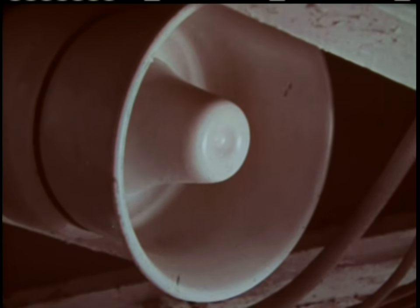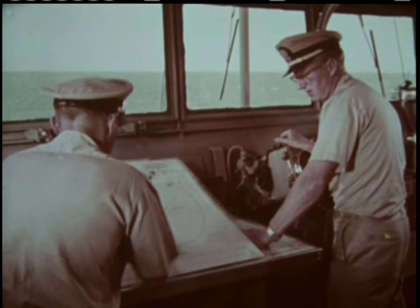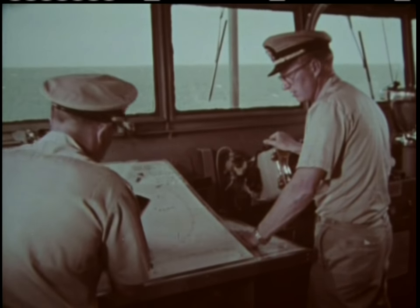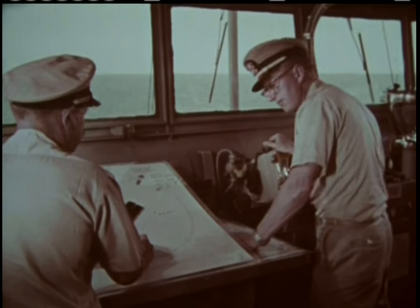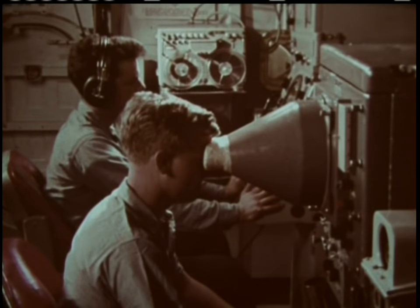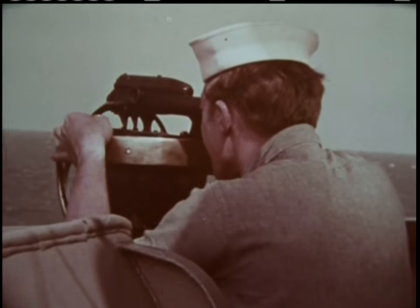Now the first drop will be to starboard side. All hands stand clear to starboard side. Bearing: 0-2-3, 600 yards, 40 yards left of your track — recommended course 0-5-4. Come right to 0-5-4. Spuds and anchors ready. Men are standing by to lay the first leg of the moor. The ship's radar offers a continual reading of ranges and bearings, which are checked visually from the bridge.